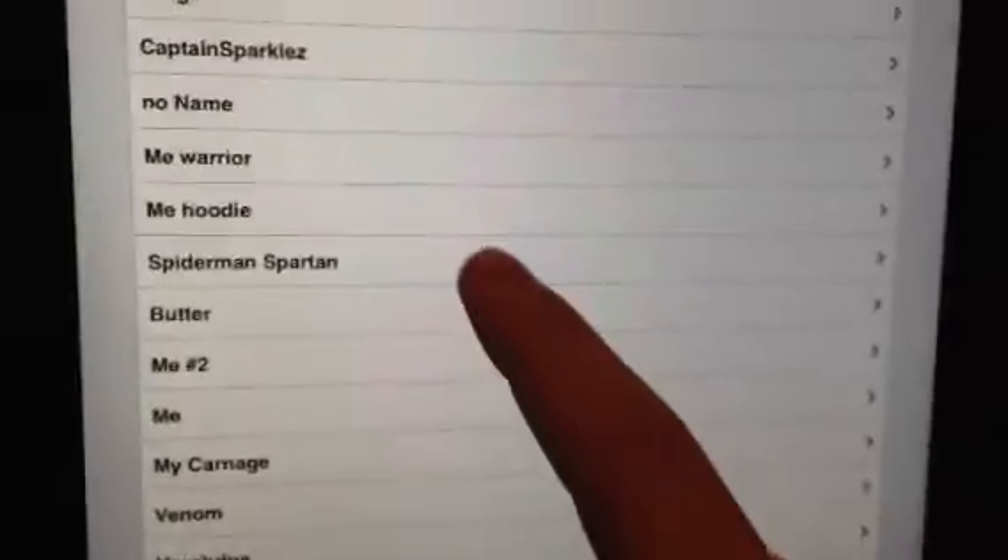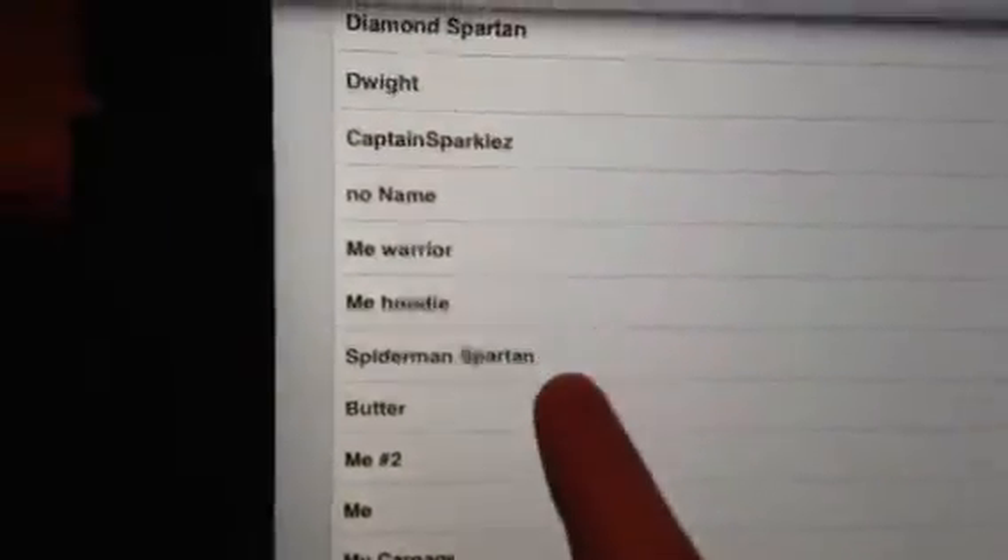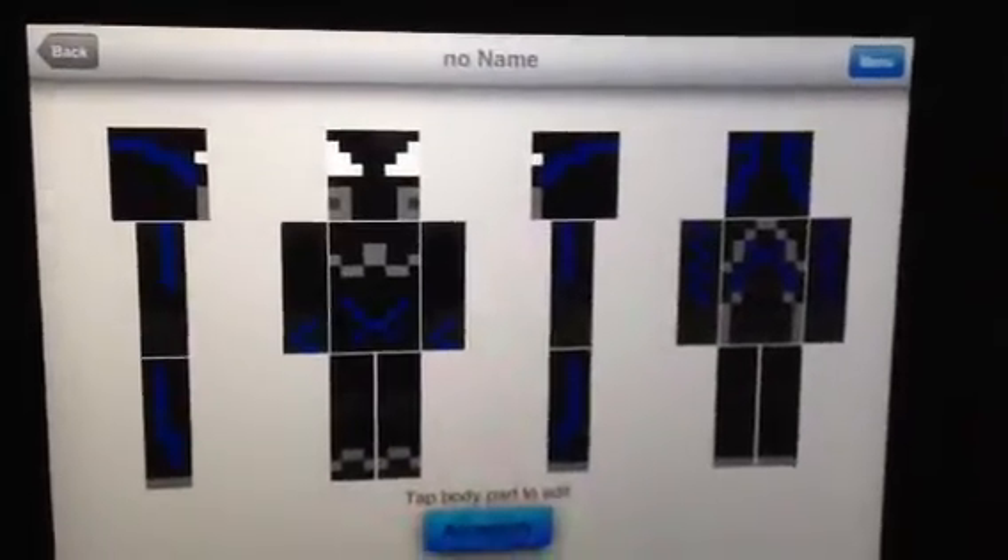Then I've got another one of me with the hoodie, but I've got a little diamond sword on my back. Next, we have No Name, which is what I'm going to be using for a comic book character, if my brother will end up writing it or not. Who knows.